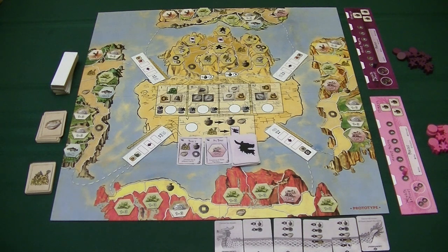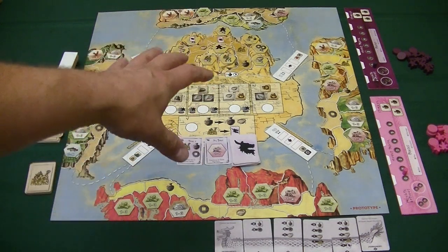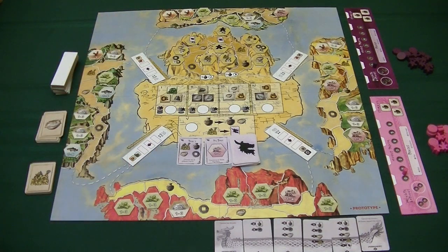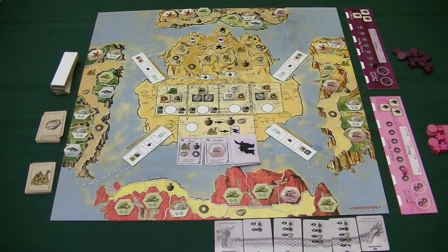If we look at this board, there's a thematic tie to the title. We have four seas that surround these different islands, and they all have different names that are in the book, giving a little bit more of a thematic element. We have a central island surrounded by four other islands, and each of these represent the different resources in the game: gold, cinnabar, jade, tea, and leather.